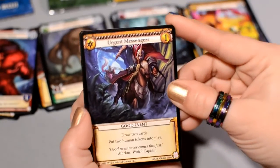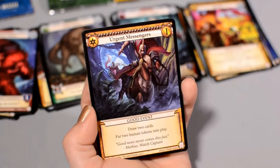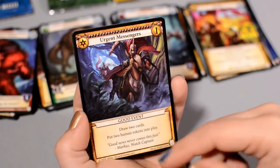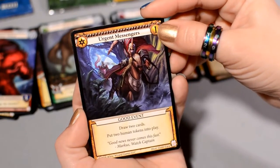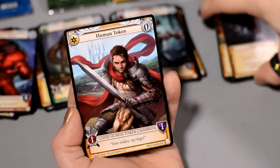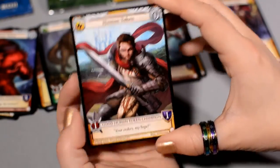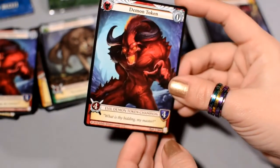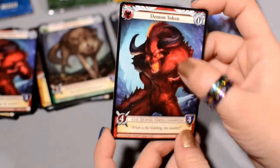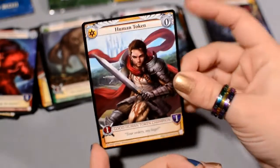Urgent Messengers is a gold cost good event: draw two cards and put two Human tokens into play — a nice little bonus. That's the last card besides our token — our Human token. Good Human token Champion. Your orders, my liege! Pretty cool. I'm not sure I like this Demon as much as the others we've seen, but this is definitely a superior Human token.